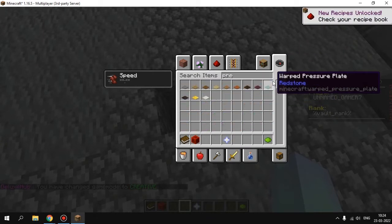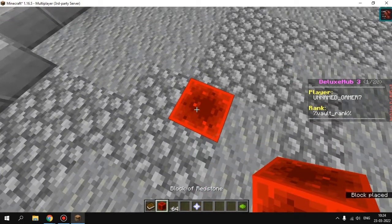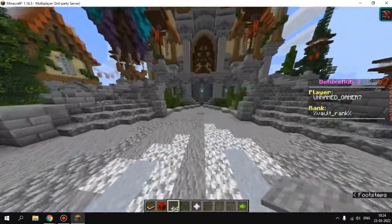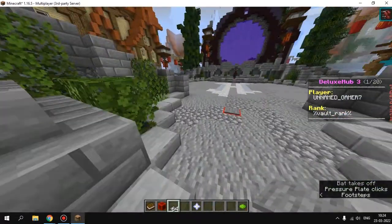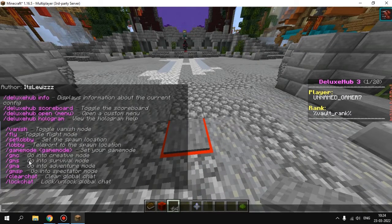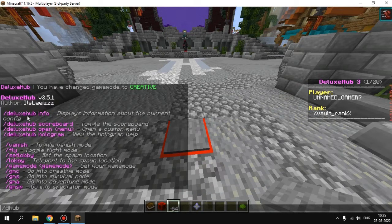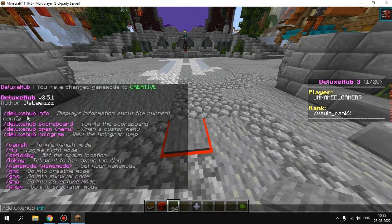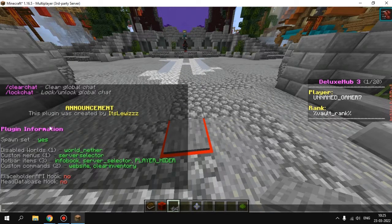Take a stone pressure plate and place it down — you can see the launch pad activated. If you type 'deluxhub info' you can see: spawn set, disabled worlds, custom menu, server selector with the nether star hotbar items, website, clear inventory, and custom commands.